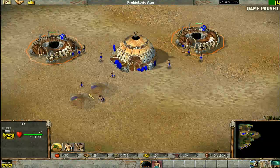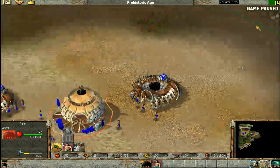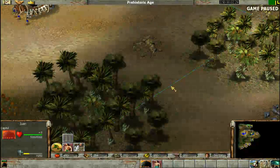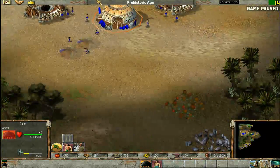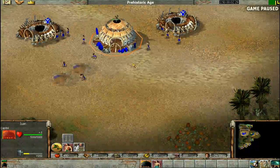You need the two houses because they give your troops morale within the capital range. Click the capital and you'll see that green line shows the range of the capital. Any fighting that happens inside that range means your troops get morale, meaning they're harder to kill.